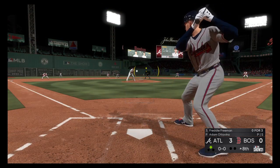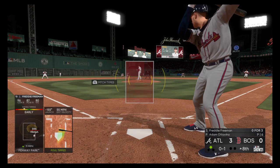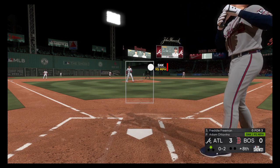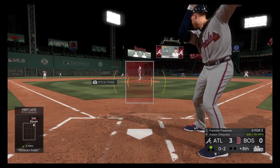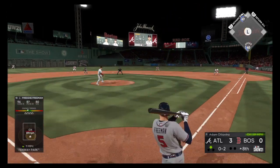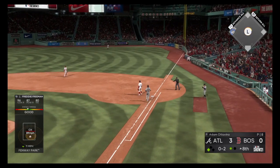Stepping in now is Freddie Freeman, shot weakly to the left. He could really use a knock here, 0 for 3 in the game so far. That's taken, now it's 0 and 2. Arroyo's got it, throw on to first, in time — one away.